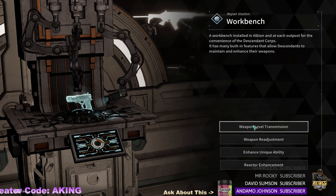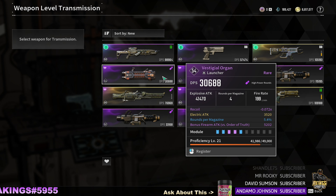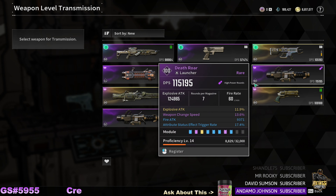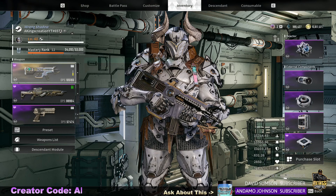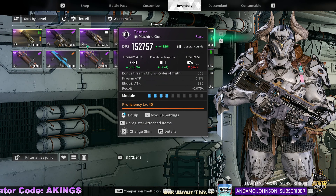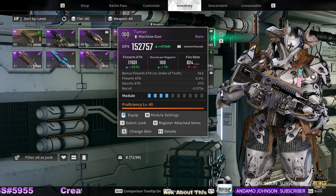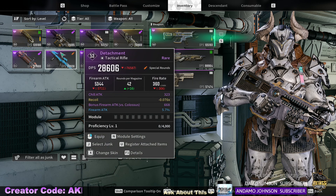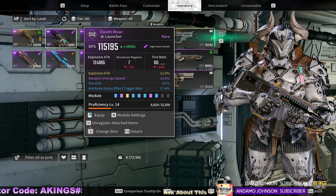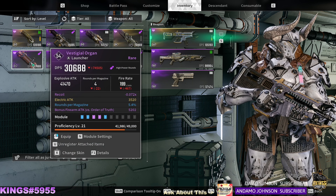So how do you do it? Weapon level transmission. For example, I want to get this rocket launcher all the way up. First I got to show you exactly how to favorite stuff. Once you get to your inventory and you have your weapons and you find your favorite weapons, all you got to do - since I'm on PC - is click 'register attach item.' What that does is favorite it and you won't be able to deconstruct it. So what I need to do is unfavorite something I'm not going to use.